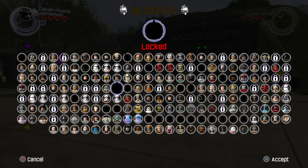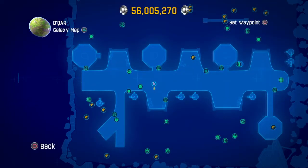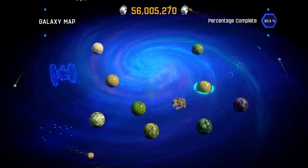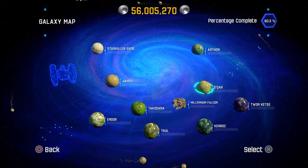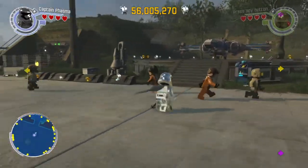Well, there is a planet called Dakar. I'll show you that right over here on the galaxy map. Dakar is on the right — you'll see it if you land on Dakar and you go to one of these X-wings, you can see it on the map over here.